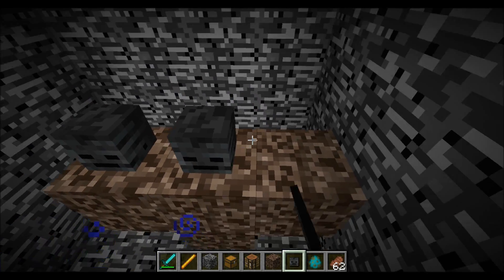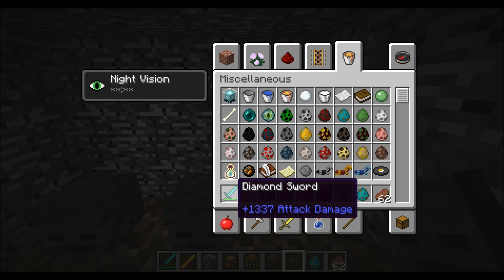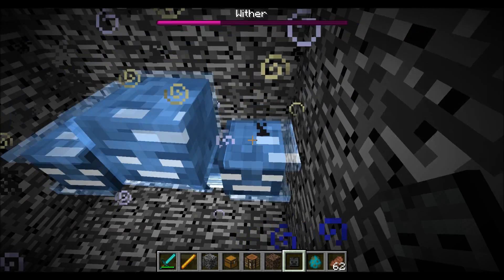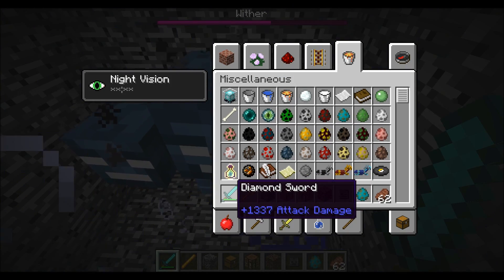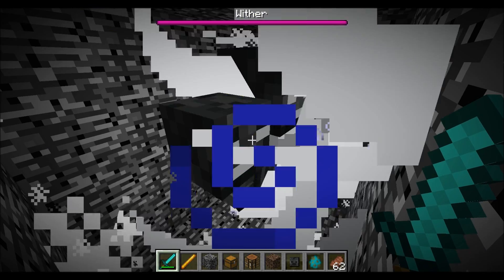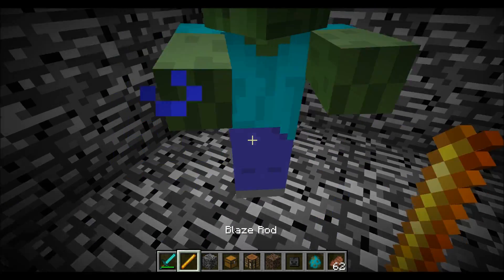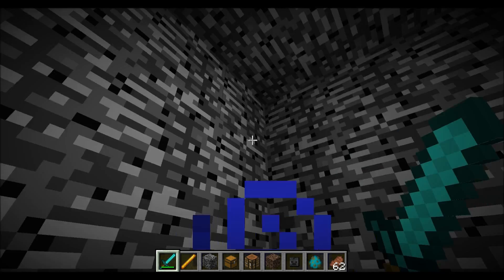Let me just explain what I'm doing here. I gave this diamond sword an attack damage boost of 1,337. That will basically one-hit everything in the game. I'll just show you one-hitting a wither boss, because why not? There we go. This sword will just one-hit pretty much anything no matter what, because its attack damage is 1,337.